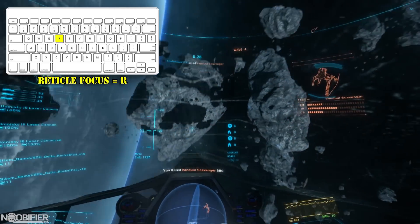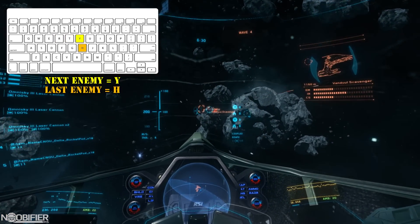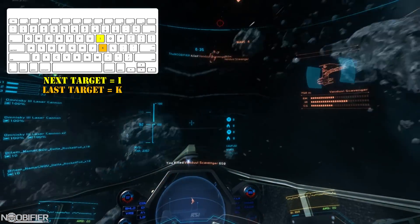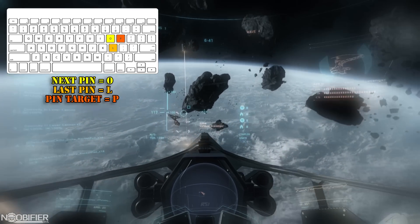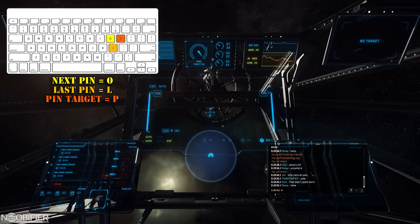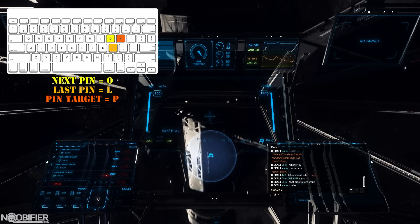While we're on this subject, let's quickly cover some other targeting functions. Nearest hostile is T. Next and last enemy is Y and H. Next and last friendly is U and J. Next and last all targets is I and K. Pin toggle is P — this will add the selected object to a hot list and highlight it in the HUD. Next and last pinned object is O and L, which scrolls you forward and backward through the list of pinned targets. If there's only one, it'll behave like a memory recall.